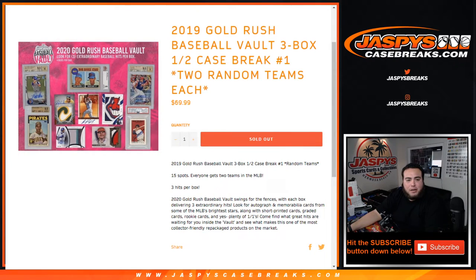What's up everybody, JC here for JaspiesCaseBreaks.com. Just sold out the 2020 Gold Rush Baseball Vault — should be 2020, Nick made a little typo. It's a 3-box half case break, 2 random teams each. 15 total spots, everybody gets 2 teams in MLB. This is a half case break, so in the full case there's 6 boxes; we'll be doing 3 of them, and number 2 will get the remaining half. So good luck.